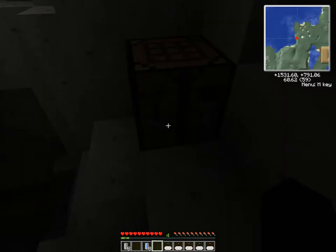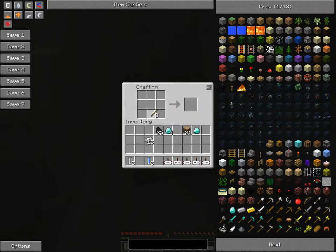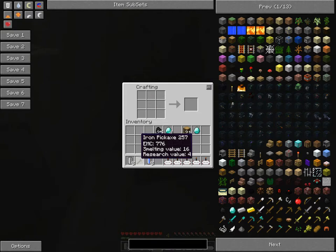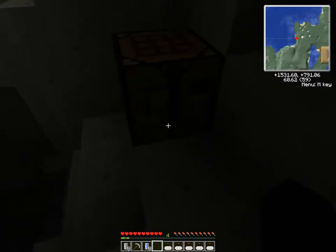I do believe I forgot to switch the difficulty. Now we are most likely going to be run out of the cave screaming our pants off. That's Minecraft for ya — never a moment's break. And if I lose these tools, except for the remotes — why in the world am I still carrying the remotes?